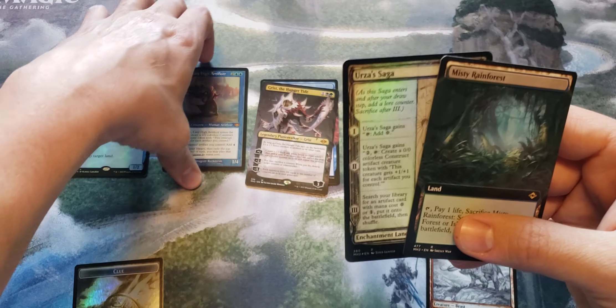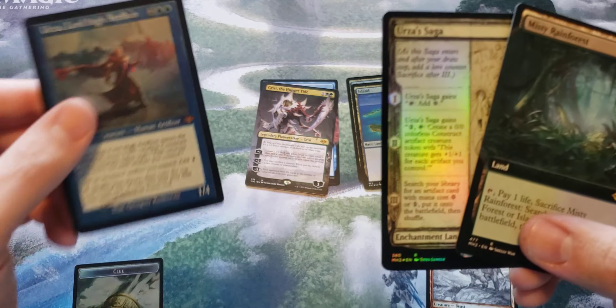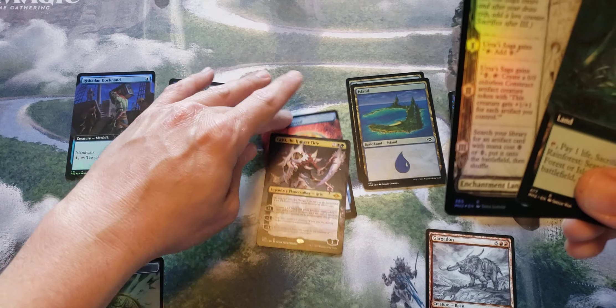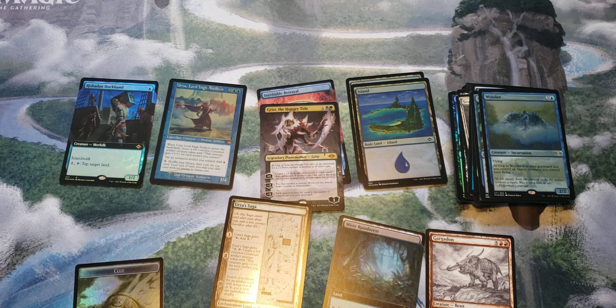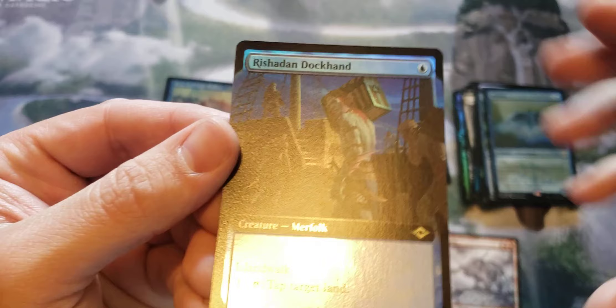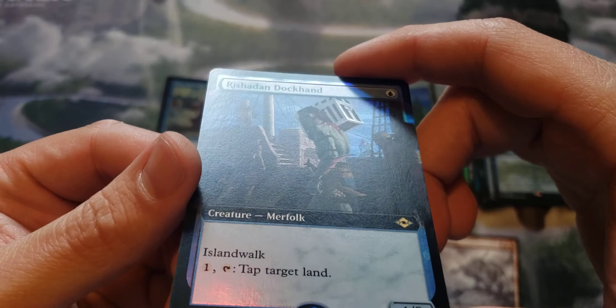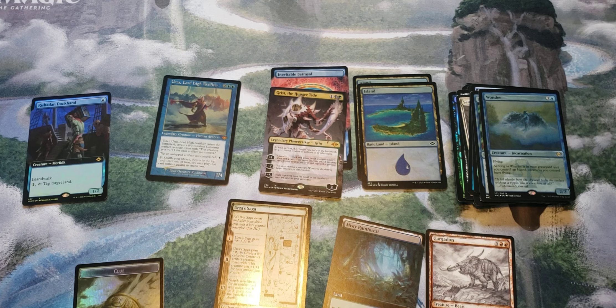So Misty Rainforest versus the Urza Lord High Artificer - those are some two great packs, and I think the Walmart pack might have actually come through. It was Inevitable Betrayal and Grist in the Target pack - just wow, two spectacular packs from the big box stores. I was actually going to go to my LGS today to get a third one for the competition, but they were not open yet. Anyway, awesome opening! Hope you enjoyed that. If you like what you saw, like, subscribe, leave me a comment, tell me what you pulled from your Walmart or Target packs. Let me know down in the comments and we'll see you next time. Thanks for watching.